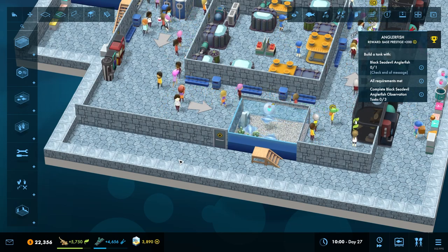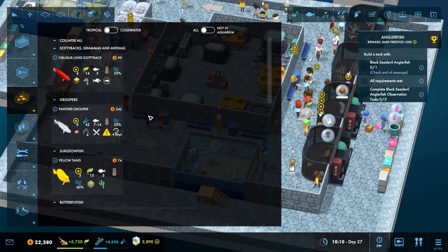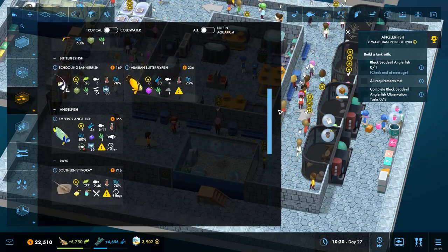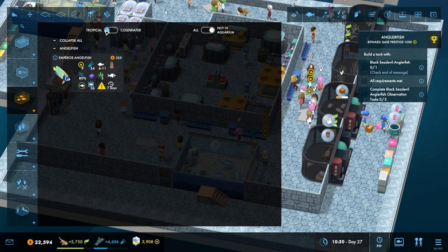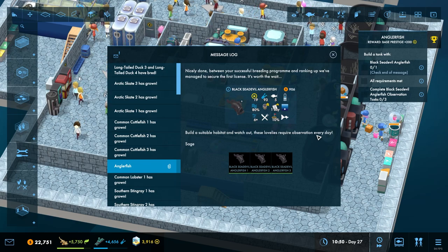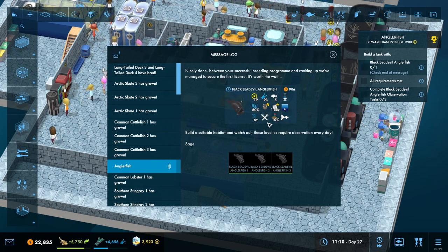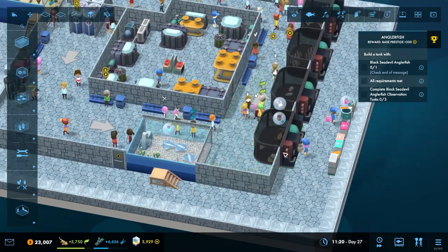Currently we've got the angler fish — the black sea devil angler fish — that we need to put in. Let me just refresh my memory and have a look. I think it's one of the ones in my message board. These things need an abyssal tank and they need quite a lot of attention.